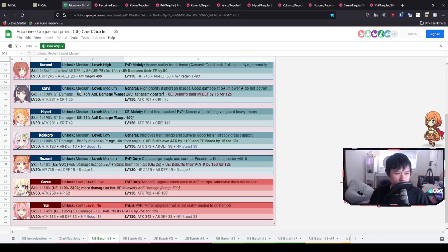Moving on, we've got Kiaru. The guide gives her a medium unlock priority, which I'm not so sure about, and a medium leveling priority with high priority if you run shorter mages. But for me personally, Kiaru is unfortunately not that strong, and her UE doesn't really help that. All she's doing is a little bit of splash damage on frontal units, and the splash isn't even all that great — it's only over a 200 range.